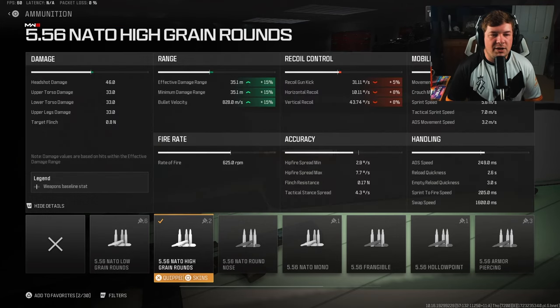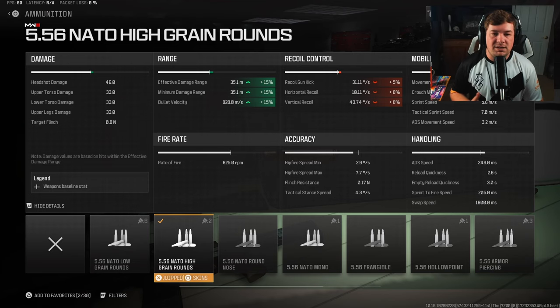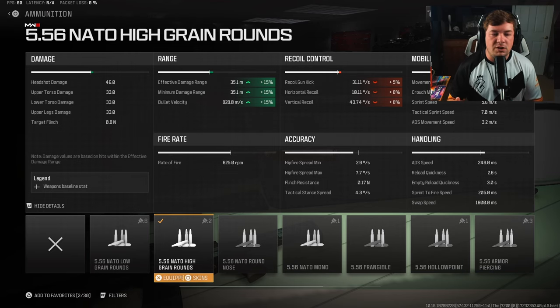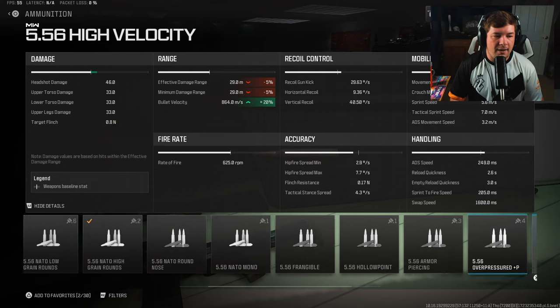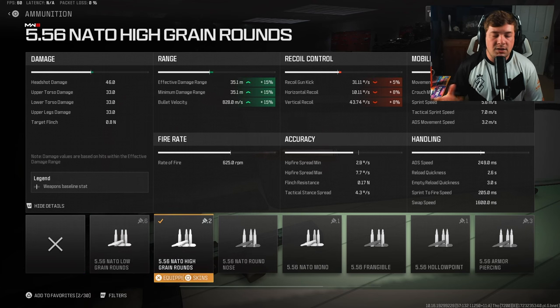For my ammo type I'm using the High Grain Rounds. You don't really need them for damage range — there's no damage range drop-off, it's the same number of bullets to kill up to 35 meters and beyond. More or less it's about bullet velocity: I wanted to increase it to make the weapon more effective at longer ranges. There are other options like High Velocity Rounds, but those lower your damage range, so I went with High Grain for bullet velocity, sacrificing some recoil control.